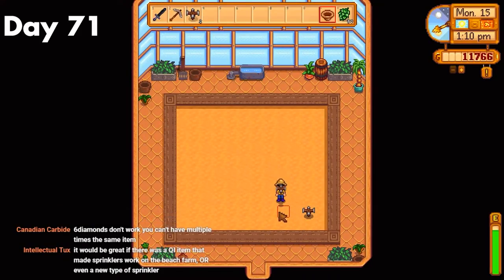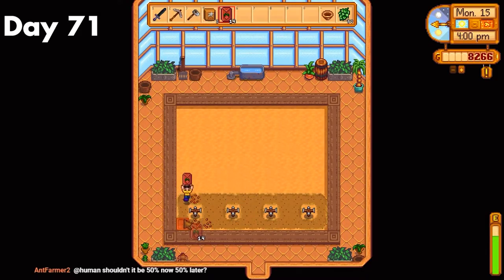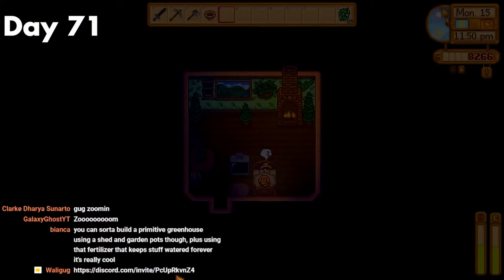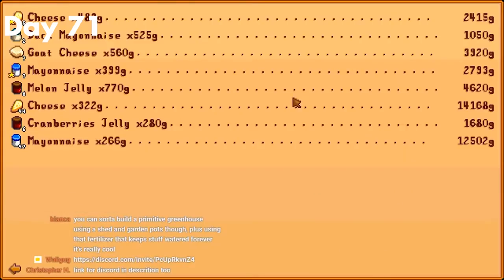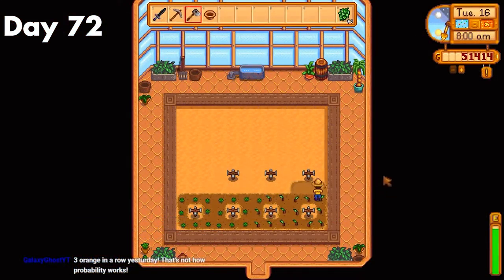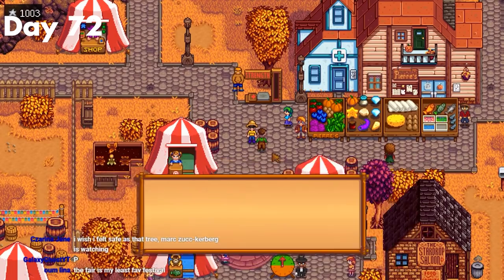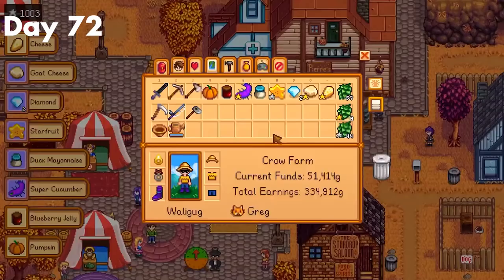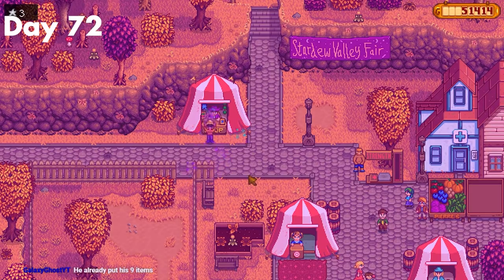Day 71. I donated two more things to the community center. I had finally gotten the greenhouse, so I started planting some stuff like strawberries and blueberries. After that, I farmed dust sprites for coal and a burglar's ring. I also made an insane amount of money from the artisan goods I had been saving — over 43,000 gold. It was totally worth saving for level 10 farming and the 40% boost. Day 72. I planted the rest of my blueberries and two coffee seeds. It was also the fair today, so I headed over there and got first place with my collection of jam, two diamonds, gold cheese, gold goat cheese, gold super cucumber, silvery starfruit, duck mayonnaise, and a pumpkin. After that, I gambled till I got 2,000 tokens, bought the star drop and the fedora, then headed home for an early bedtime.